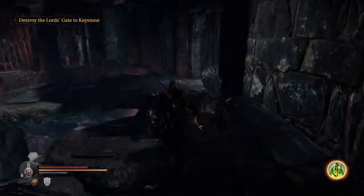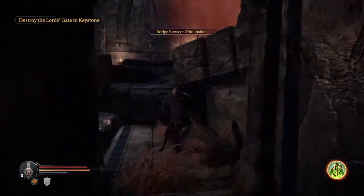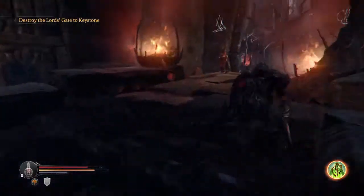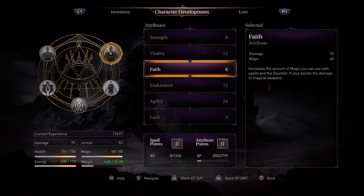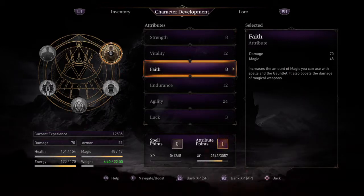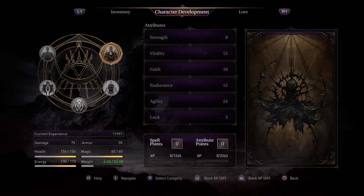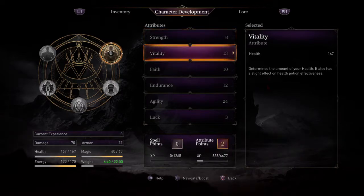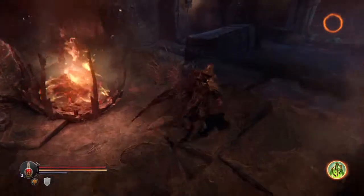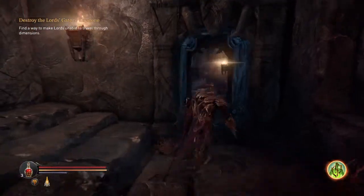I believe this is the right spot — yes, okay. I'm gonna go get some magic mana and build up my faith stat. I actually have enough to use the gauntlet — that should be exactly enough, 60. I'll put one vitality for the heck of it. Now you see the icon is lit up, so now we can actually use our very powerful poison spell.